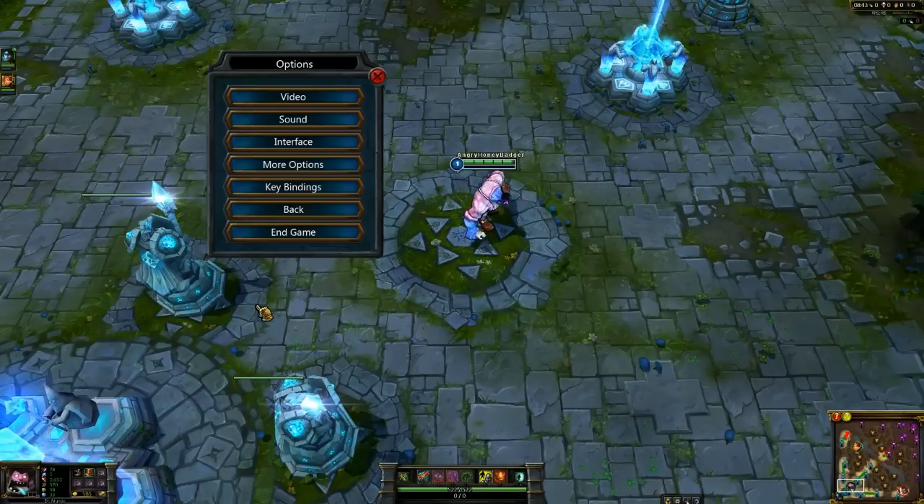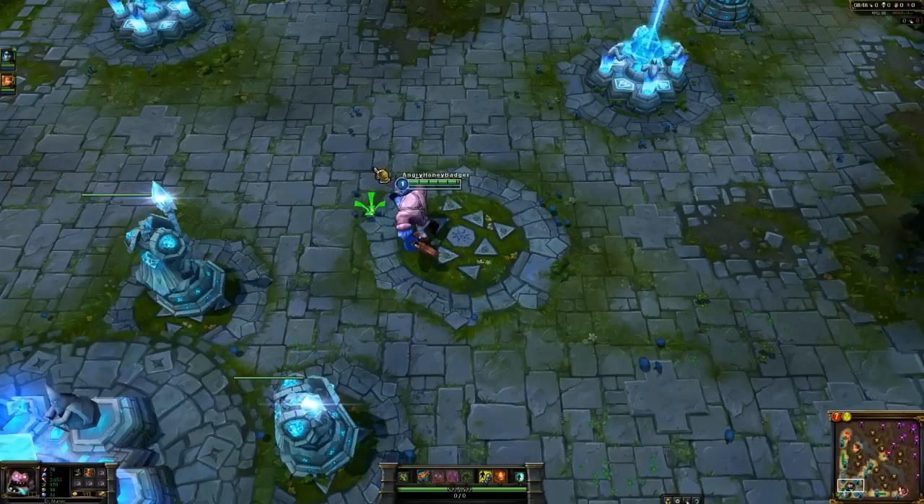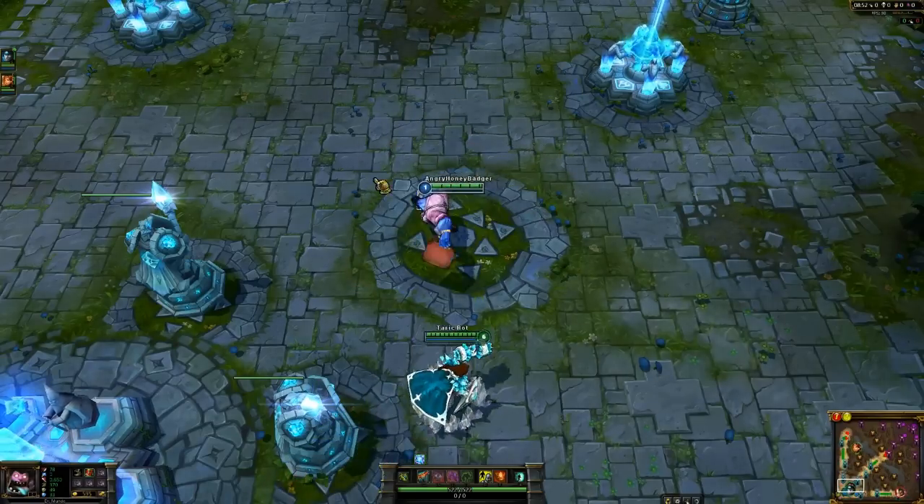We're going to switch over to Very High graphics. This is what the game looks like at Very High — as you can see, everything does look quite different. Mundo is walking around and you can see the improved visual quality.